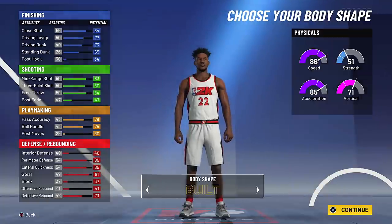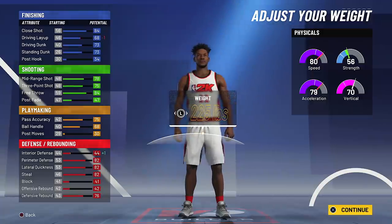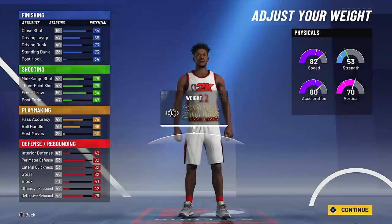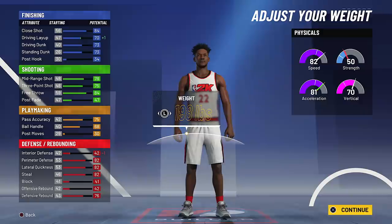I'm going to go with the built body shape because Jimmy Butler's pretty ripped. But when I reduce his weight, I want to maintain that imposing body size. Now Jimmy Butler is 6'7, 230 — but if you increase his weight to 230 pounds, you're going to lose a lot of speed and acceleration, so obviously we're going to reduce that. In the gameplay I have him down to 210, but you can drop him down to 198 and that'll increase your speed and acceleration by one. Either one works — at 210 he's a little bit thicker and stronger looking.